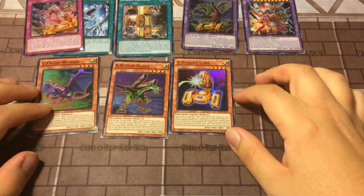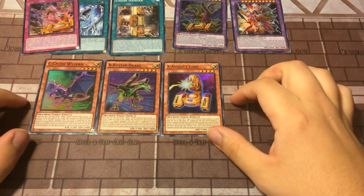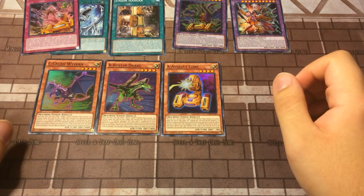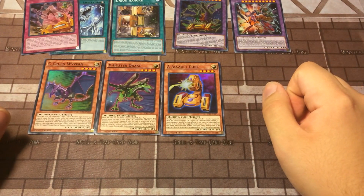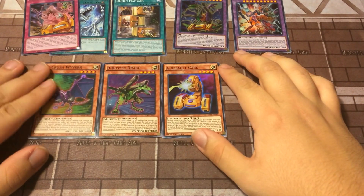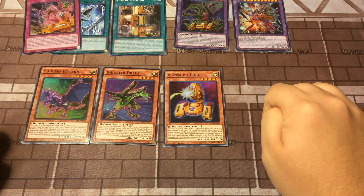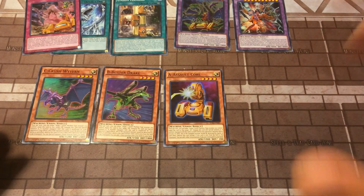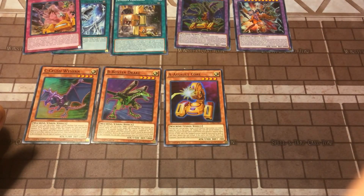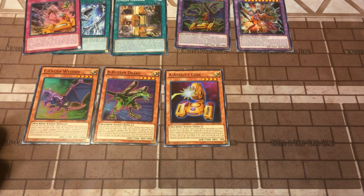Looking at this, obviously you're going to want to pick up three of these structure decks if you're looking to play ABCs, or if you're looking to play the Electromagnet Warriors. Expecting to see big things from the ABCs for the next format. Thanks guys — make sure to like and subscribe below if you enjoyed the video. Check out the links in the description and we'll see you in the next one.